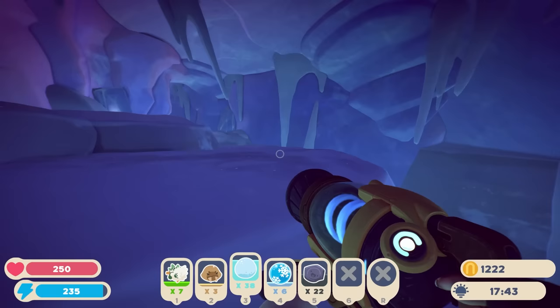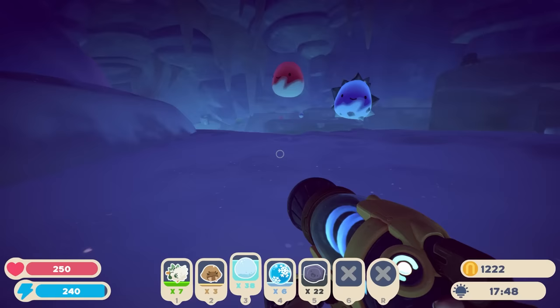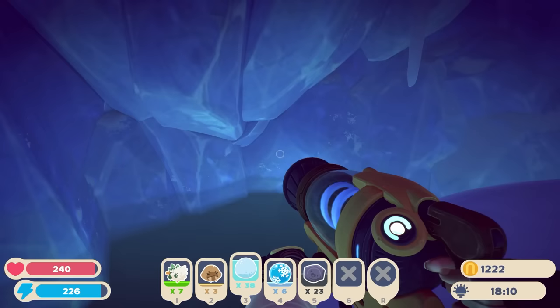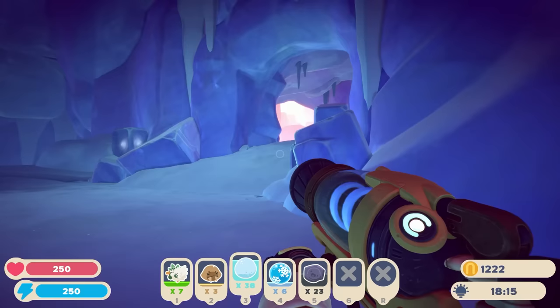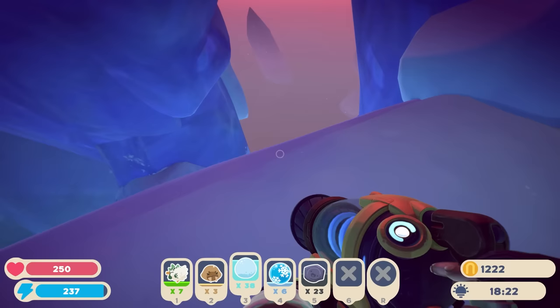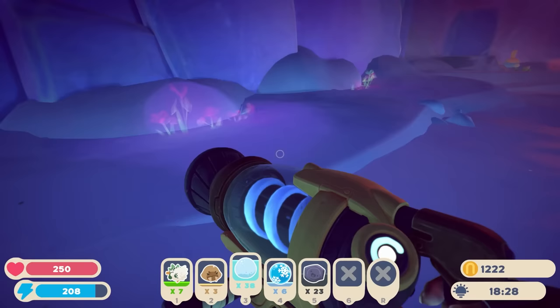I wonder if those are always supposed to be slime fossils or if those are supposed to be mixing with regular items. What are you, pink slime? Does this go out — oh whoa, where does this go? It's like I just keep going from new place to new place. Oh, this is the portal! Hold on — so that's the portal. We came around that way — got it. Now let's get out of here.